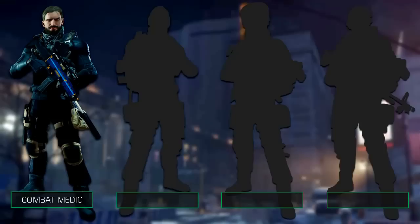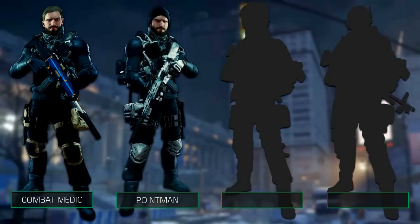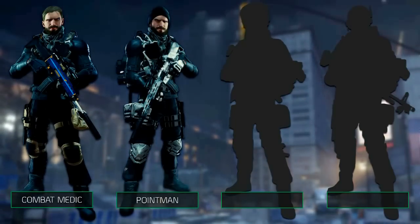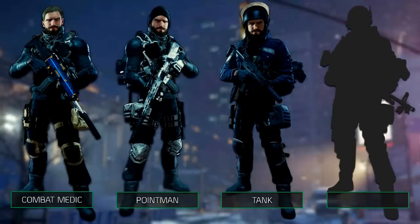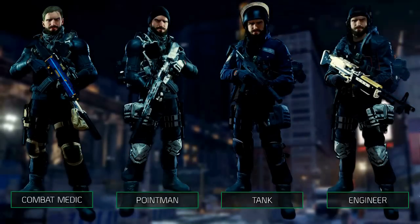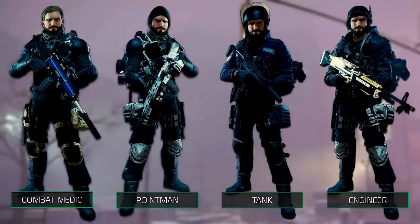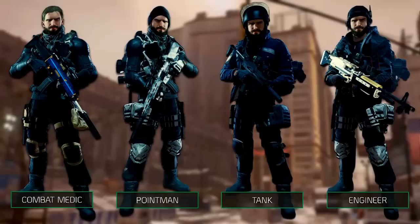The squad will consist of four players: one healer focused on skill power to increase the power of their healing, one DPS focused on firearms and dealing the most amounts of damage, a tank focused on skill power to boost the ballistic shield, and one hybrid focused on firearms and skill power with the idea to deal damage with not only their weapon, but also with their skills.